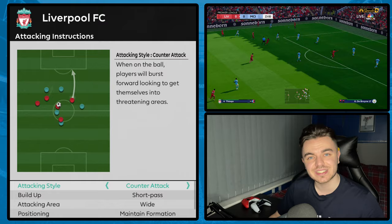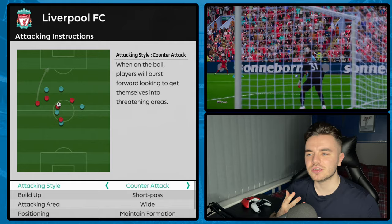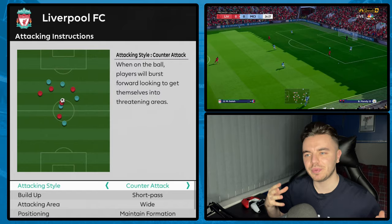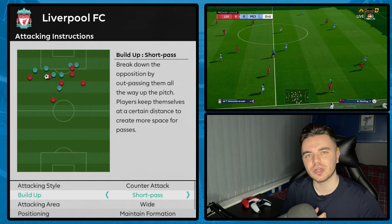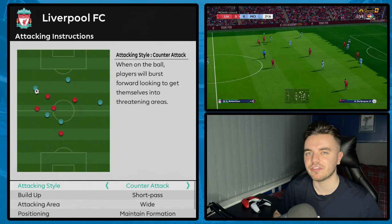Let me go into the tactics now, starting with attacking. First, attacking style is on counter attack — because you get the emphasis on Salah, Mane etc. breaking forward and hitting teams as quickly as possible. But in build-up we have it on short pass, so that when you're struggling to break teams down and the opportunity for a counter attack isn't on, players will start providing short passing options and try to break teams down that way. You get that really nice balance that Liverpool have in real life.